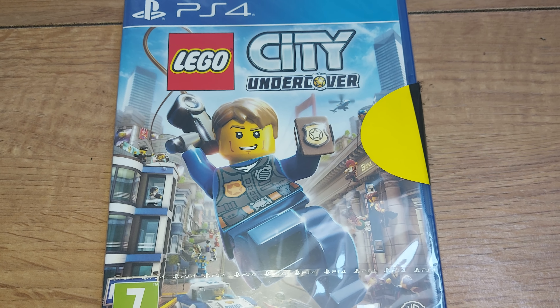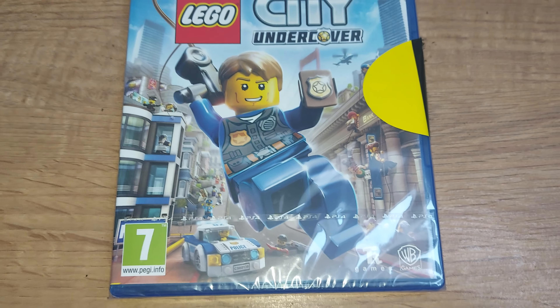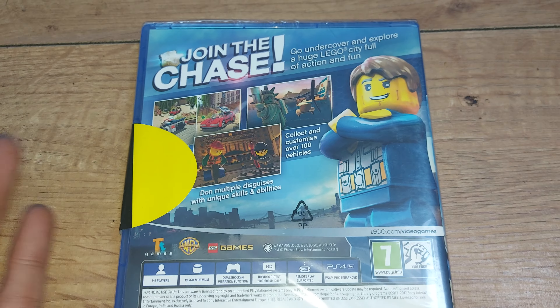What's good? Welcome back to another episode of Ginger News. We have LEGO City Undercover to unbox for today, which is for the PlayStation 4. I got this one from Asda, and weirdly it was reduced to £5.